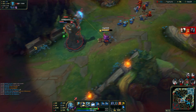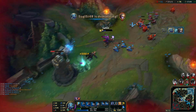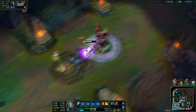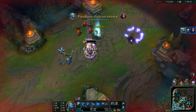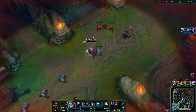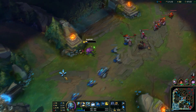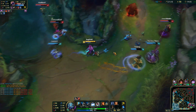The first ability is Urchin Strike. This pretty much does a dash towards a unit or champion, deals physical damage and bonus magic damage. It applies on-hit effects like Lich Bane — that's why it's a really strong ability. This is the ability I max out second because it's really good for escaping, really good for last hitting, and really good for chasing opponents down.